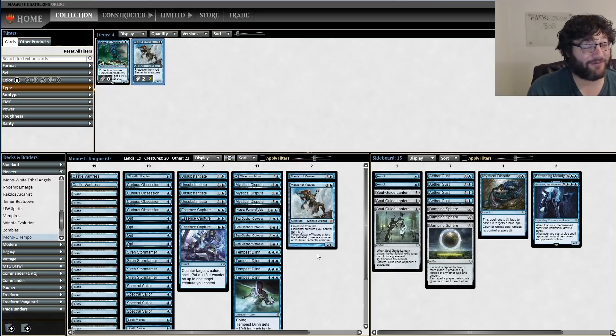We also have Glasspool Mimic, Gadwick for control matchups, Entrancing Melody for stealing things, and the full four Disputes plus Aether Gusts somewhere in the 75. That's become de facto in Historic and Pioneer for blue decks. Damping Sphere and Soul-Guide Lantern cover most combo bases, and Annul for artifact or enchantment spells can come in handy too.